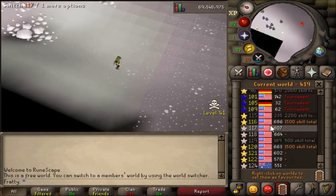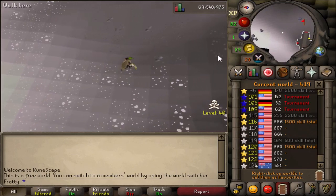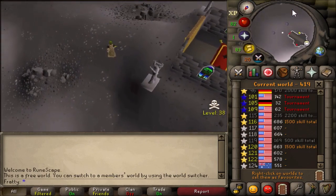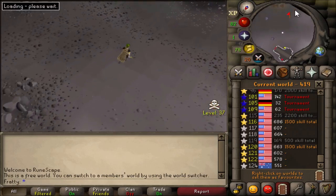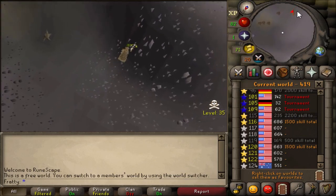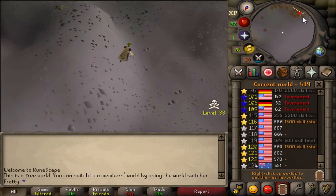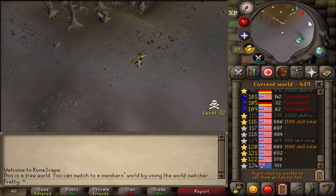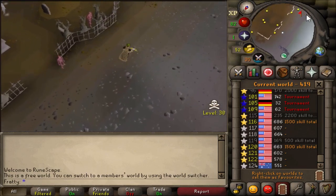As you can see on my way back I hopped to a free-to-play world and decided to just run back into level 20 so I can teleport back to Lumbridge. I highly recommend doing this because honestly you're not gonna run into many pkers in free-to-play. The chances of running into a free-to-play pker versus a members pker is so much smaller. That's my little trick whenever I try to bank for wilderness slayer.